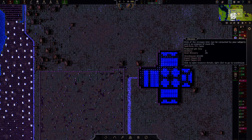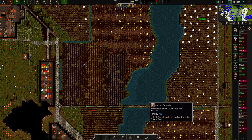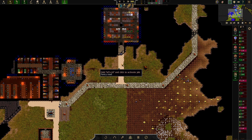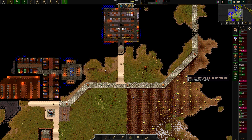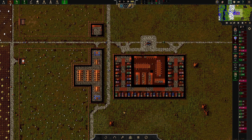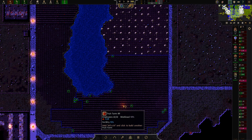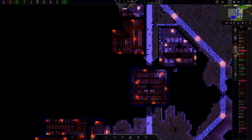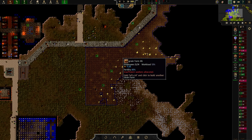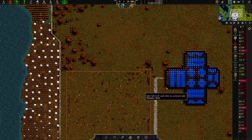As soon as this is done, which it really shouldn't take too much longer, this will allow us to have more drinks, which will allow us to have a much happier population. We can even build a tavern down here — I think that would be good. We could even build a tavern up here, honestly — that could be pretty good. Maybe we'll build a tavern. About 100 more of the fine cut stones — a few more days of work, same with this, and we'll be ready to build the distillery.